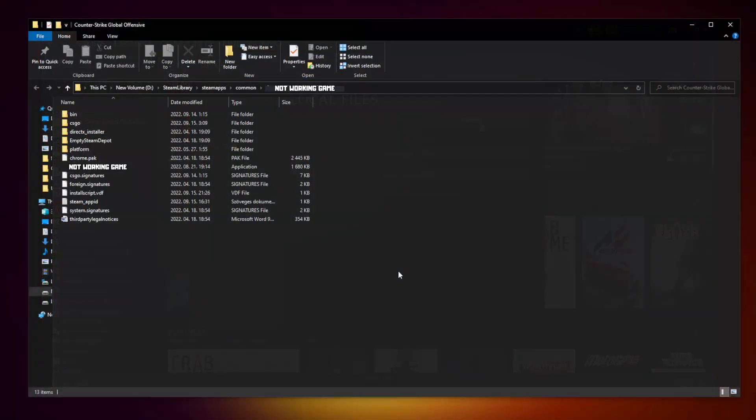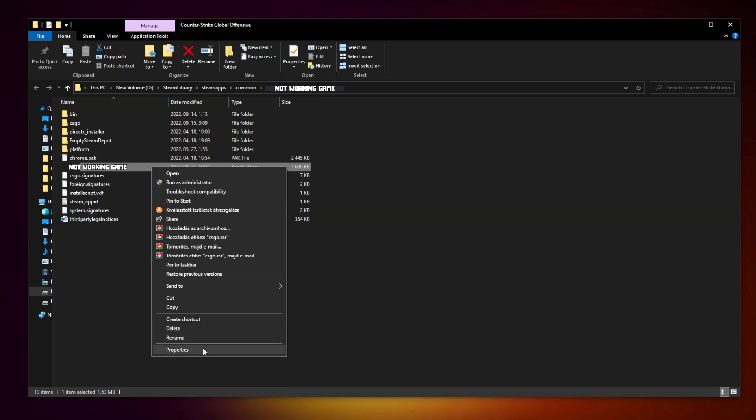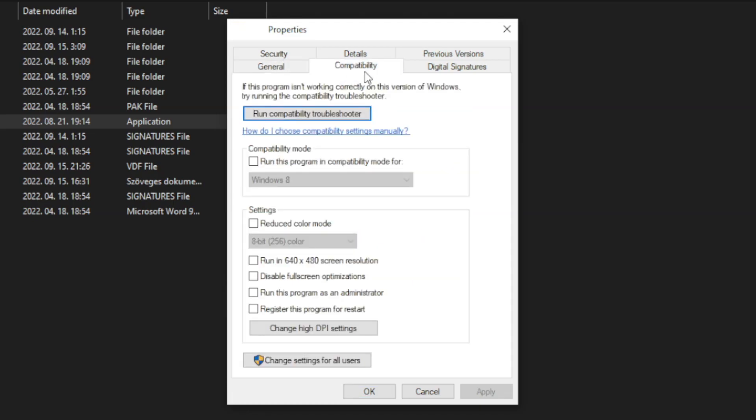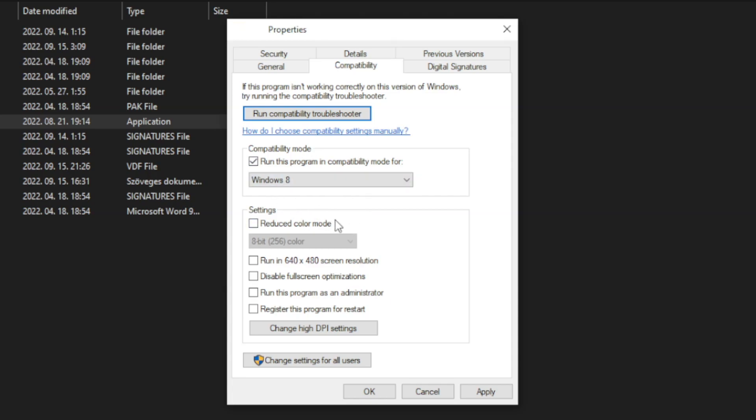Click Browse. Right click the not-working game and click Properties. Click Compatibility. Check Run this program in compatibility mode and try Windows 7 and Windows 8. Also check Disable Full Screen Optimizations and Run this program as an administrator. Click Apply and OK.